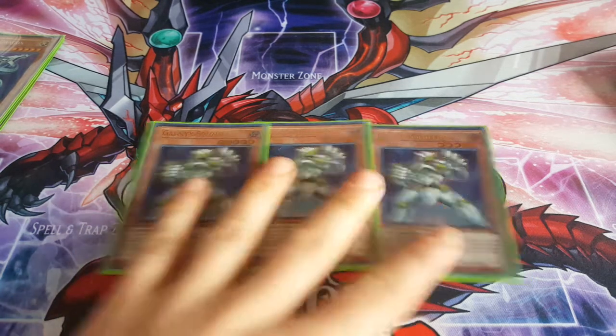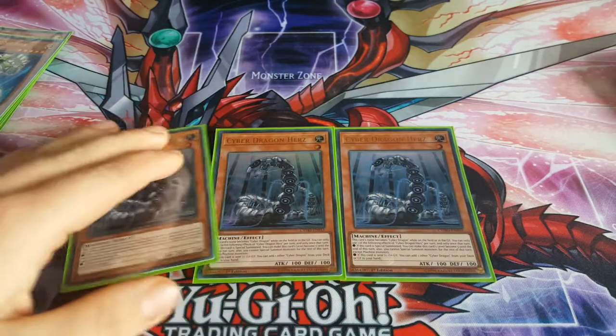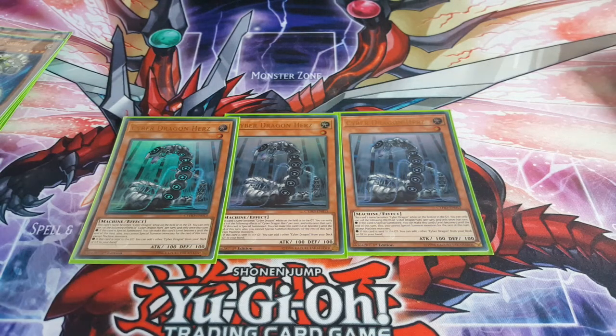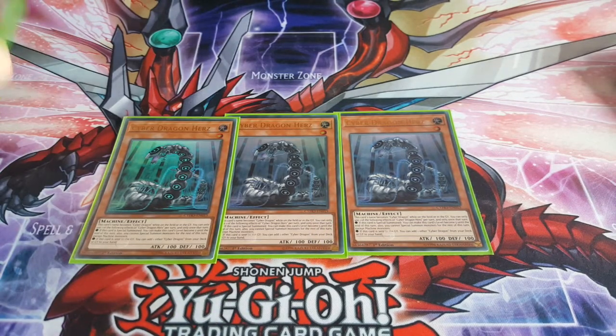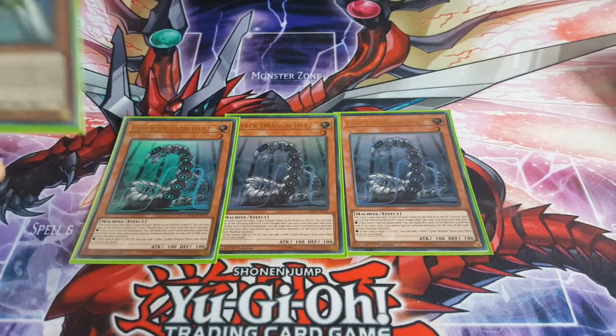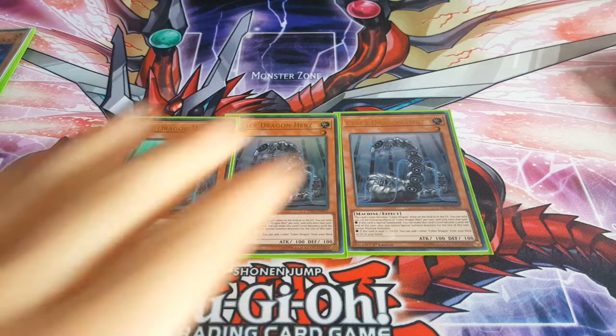This card really works well with the new Hurts card. Basically, when Hurts is sent to the graveyard you get to search anything. So what you can do is send it with Soldier, search your Cyber Dragon, then summon your Cyber Dragon. With Galaxy Soldier you're going to get another Galaxy Soldier and a Cyber Dragon, so you can send another Cyber Dragon — probably a Core or something — and it just goes off in your plays like that.